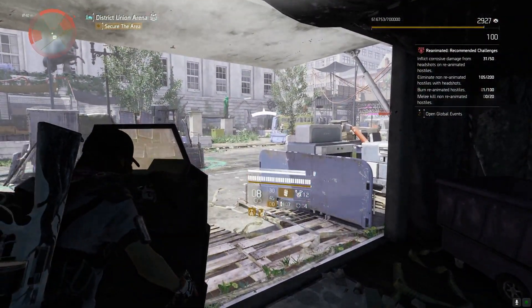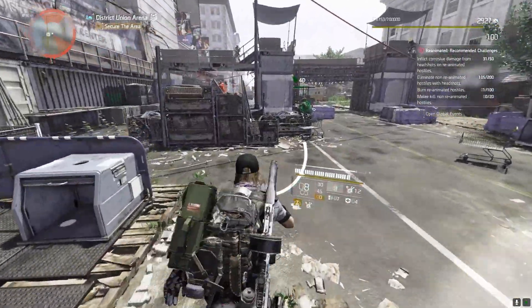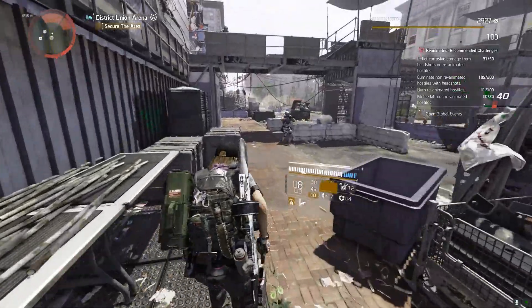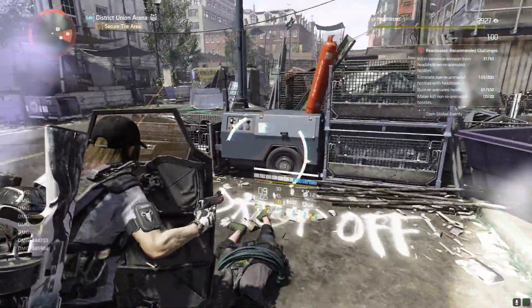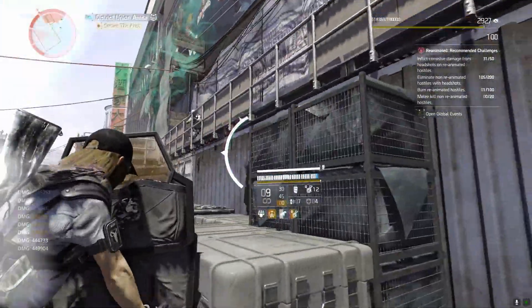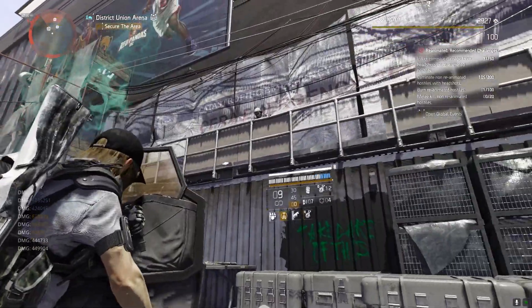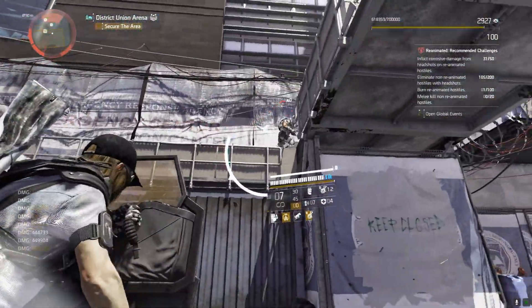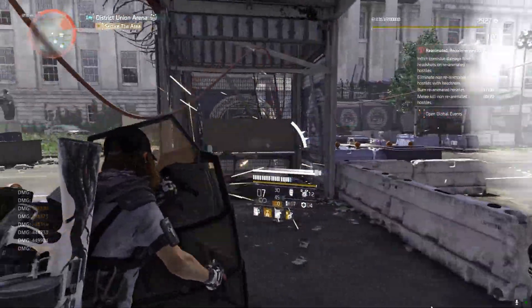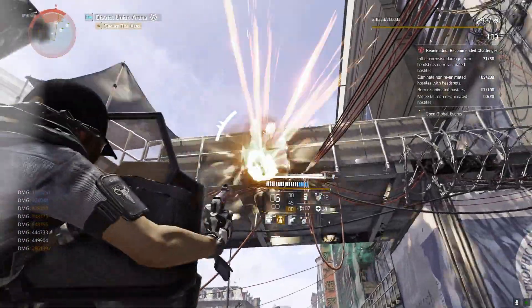I'm not saying Armour Regen is a bad thing on a tank build, but if you're using Foundry Bulwark you really don't need it. I'm not using it on the build I'm currently showing here — I've got Crit Damage and Crit Chance, and I do a rather entertaining amount of damage, as you can see.